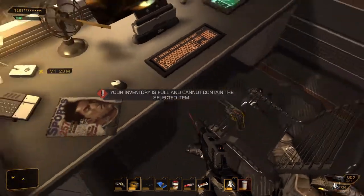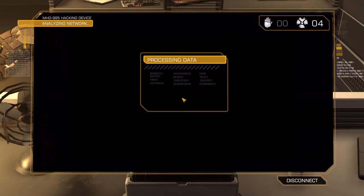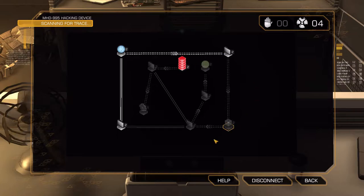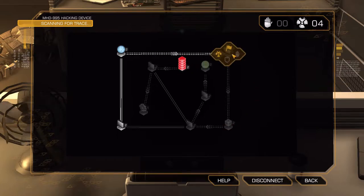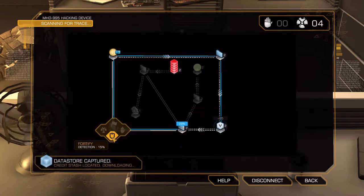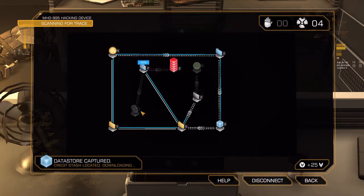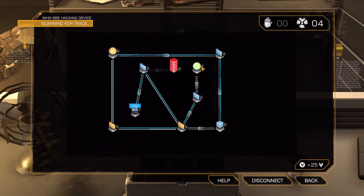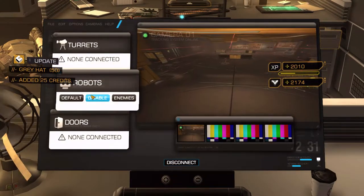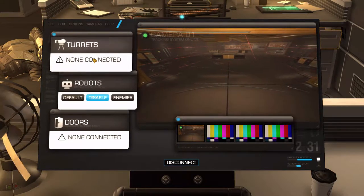Is that a revolver? Admin 4 — it is. Do I want it? What security rating is it? 2 — yeah, that's easy. Gotta go both ways. And in this instance we can't go back. Disable robots, please. Doors non-connected, turrets non-connected.